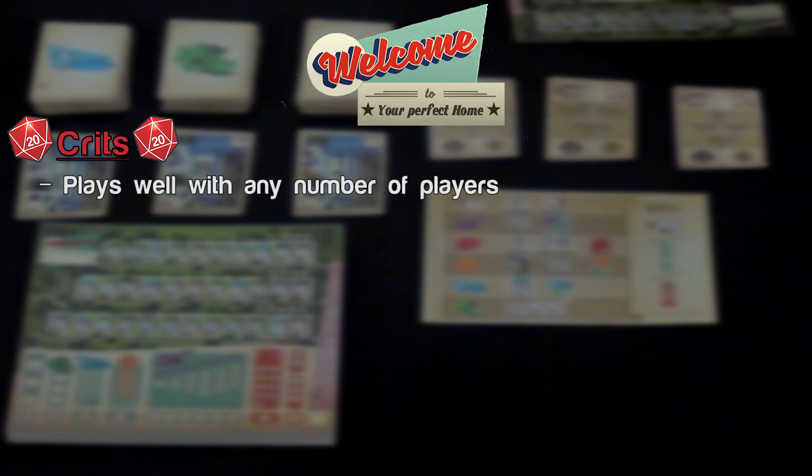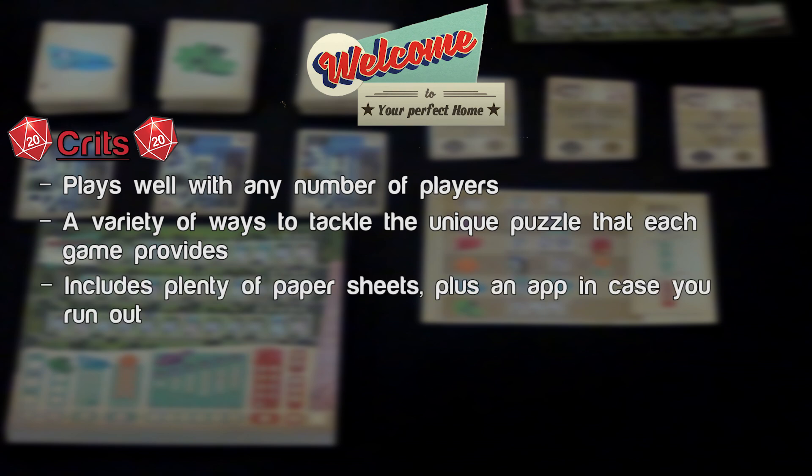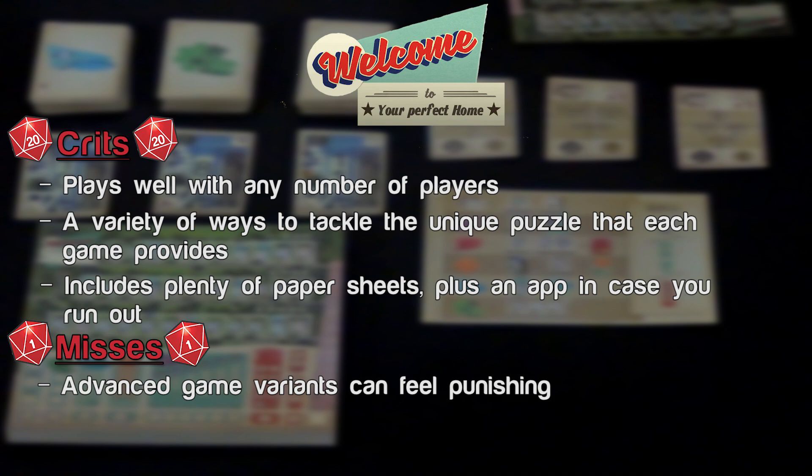Welcome to our crits and misses for Welcome To, beginning with crits. The game scales perfectly from a single player to up to 99, so it can fit any size group. The puzzle the game provides with different effects and choices creates a number of different strategies to beat your high scores. With different city plan cards available each game, you may be looking for different routes for the most efficient gameplay. With options to print new sheets and a digital app, there's no worry about running out of paper. Now for misses: in expert mode, depending on what city planning cards you have, the drafting mechanic can make certain cards feel constantly passed around, leaving you with fewer choices. Options are good for freshening things up, but depending on what comes out, the game can feel kind of punishing. The game also boils down to pretty much everyone playing the same solo game together, which can leave some people wanting more player interaction.